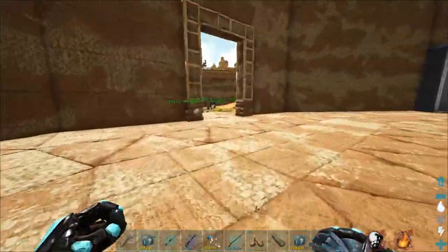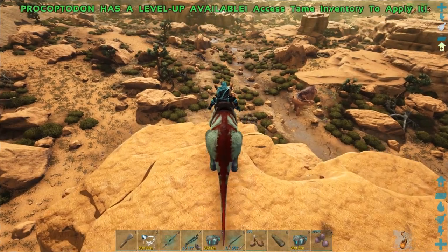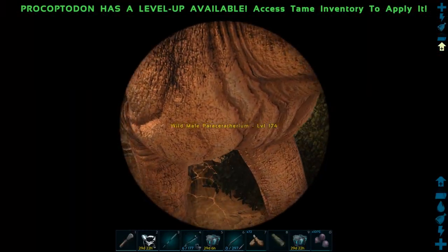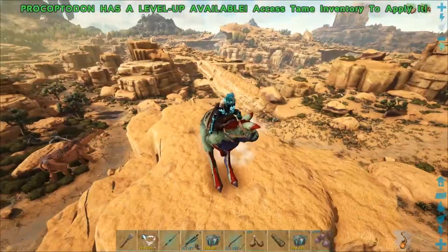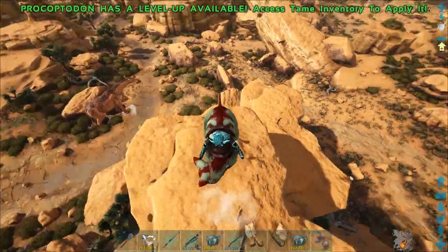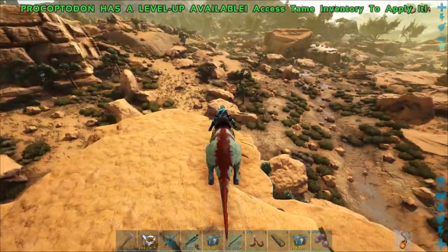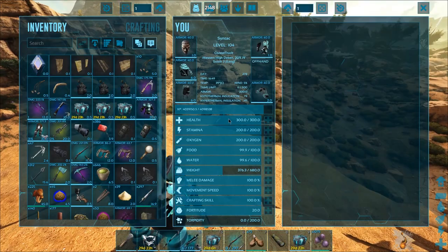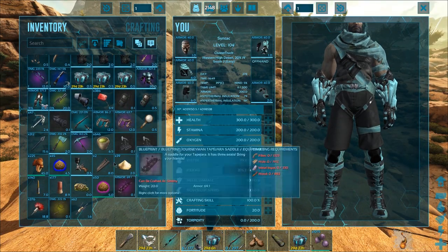Hopefully this event's not something bad — if it's a sandstorm, that's going to be really annoying. So we've found a level 174 Paracer right down here. It's a male. There's another one over there that's a female, but I don't think it's going to be close enough to run over to us. We definitely have to kill these Deodons down here. They also take Superior Kibble.